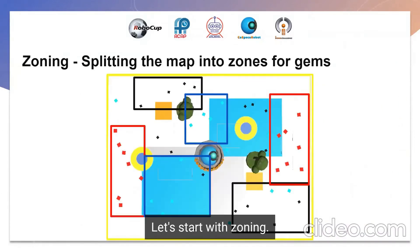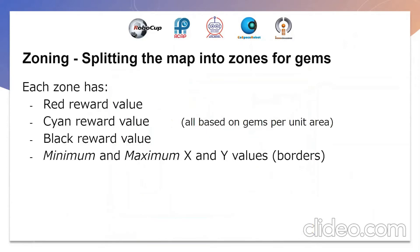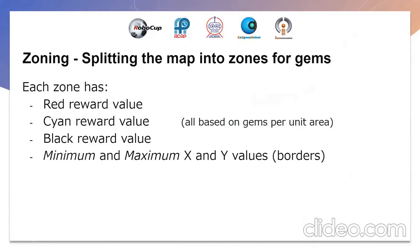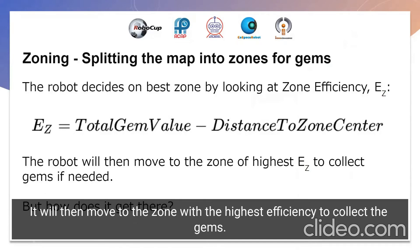Zoning is a process in which the map is divided into zones for gems, giving the robot knowledge about roughly where the gems of each color will spawn. Each zone has its respective reward values for the gems within it, and there are also minimum and maximum x and y values that correspond to the borders of the zone. The robot decides the best zone to go to by calculating the zone efficiency as shown by the formula, then moves to the zone with the highest efficiency to collect the gems.